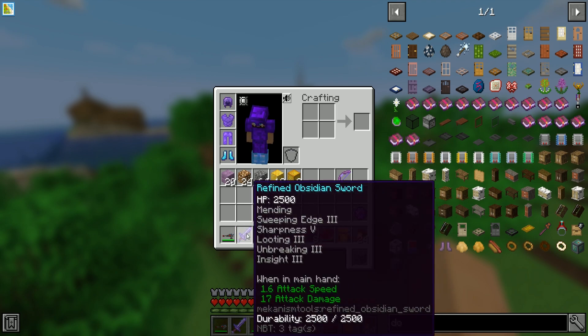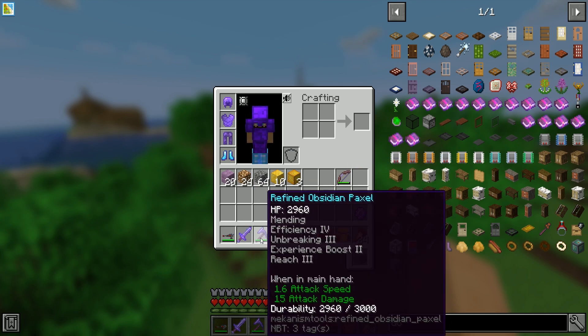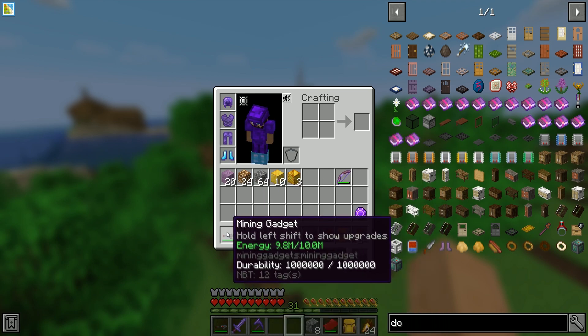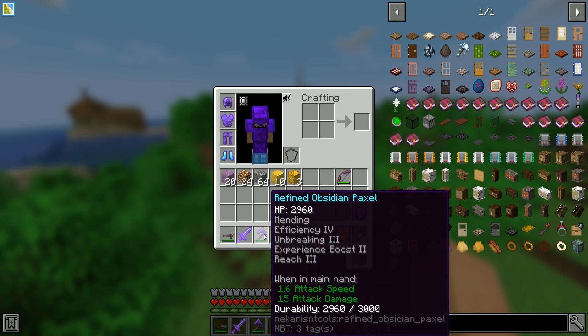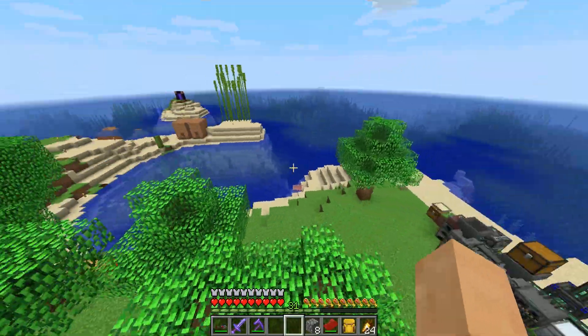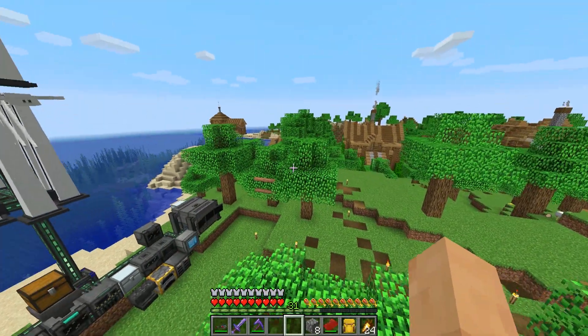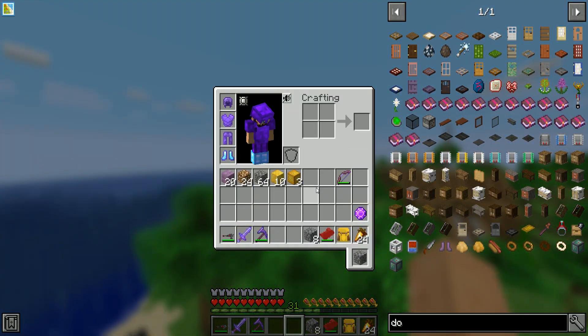I tried to get experience boost 2 on it and it just wouldn't let me. My bow is still garbage so I've got to have some fun there. I also decided to make a refined obsidian paxel as my third tool for areas where I don't want to use the mining gadget — efficiency 4, unbreaking 3, experience boost 2, and reach 3. Beautiful. That enchanting area has been simply wonderful.